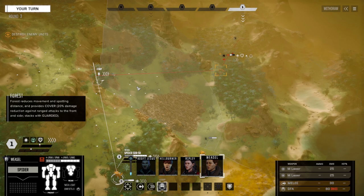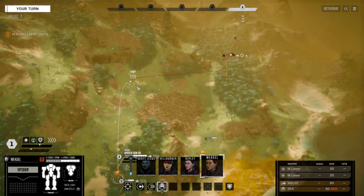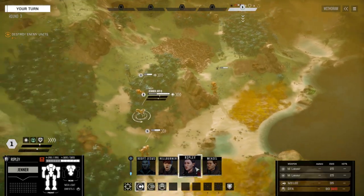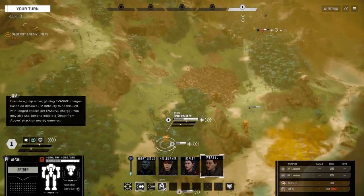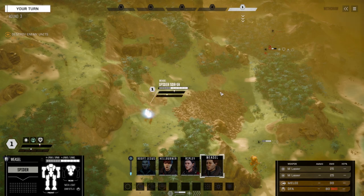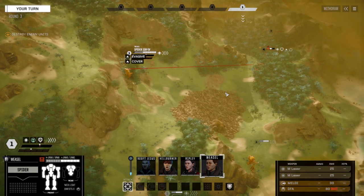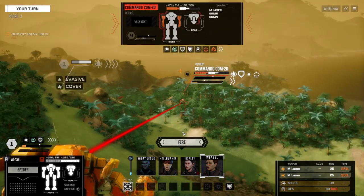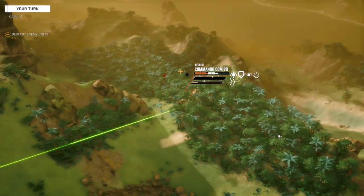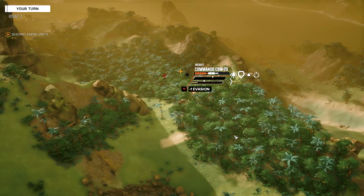We're going to come down over here. This is the Spider. I'm going to save the PPC for last — let's move the Spider first. We want to strip some evasion chevrons off this guy, so we're going to jump over here. The Spider can run a little hot, not really worried about that. We're going to fire on this guy. The sound is going to be wonky, so we'll just forgive that.